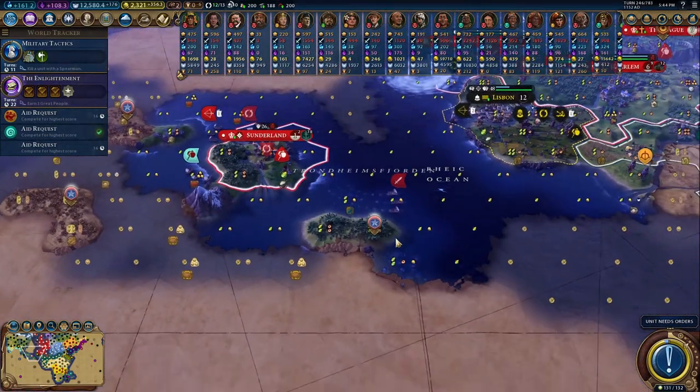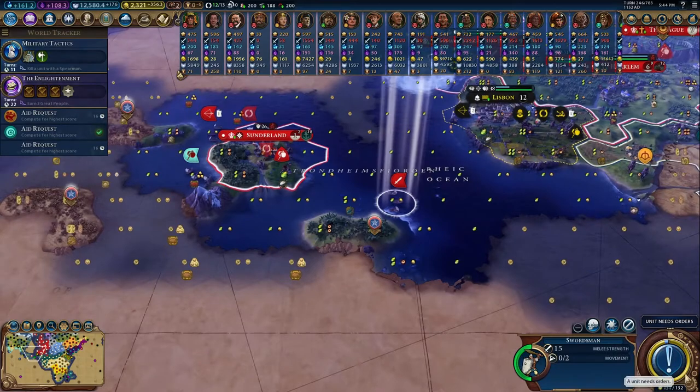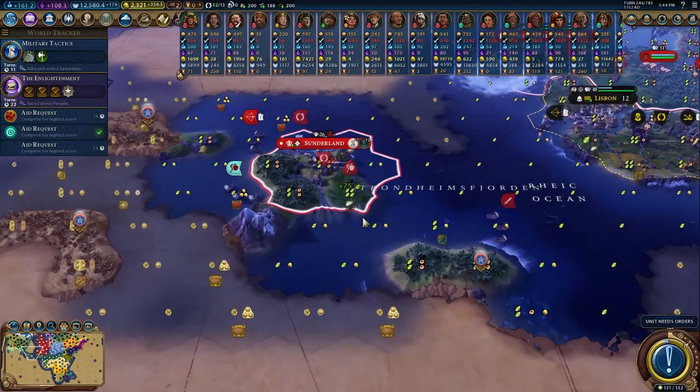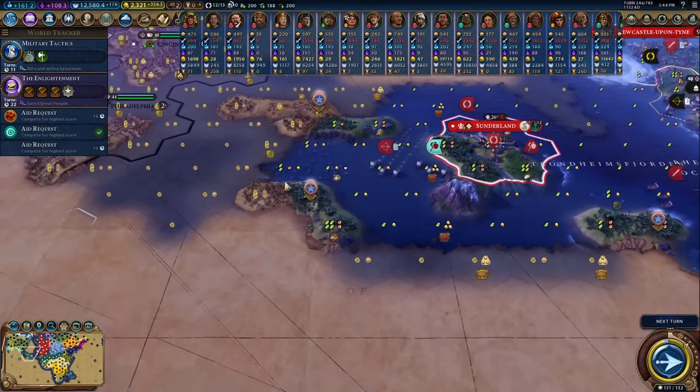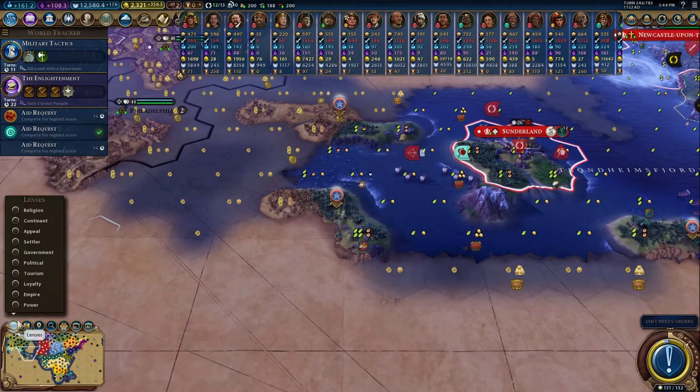Just using this guy to scout — actually, it might be a great place for a campus right here. But that would be a phenomenal campus — dang. Let's harvest the marsh and then put a farm on the rice. We're going to continue to scout out these islands — we definitely want to build one here, probably next, to be honest.